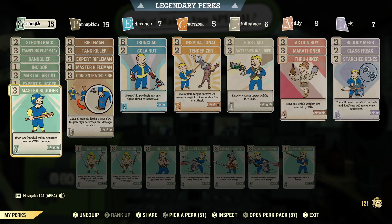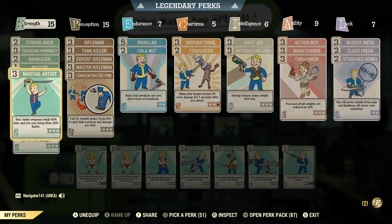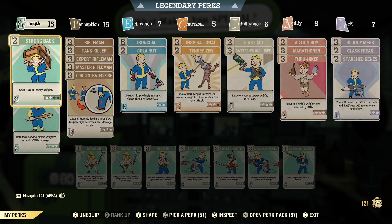Because I'm using the Molrat Bat, which is a two-handed melee weapon, I'm going to want to have on perks like Master Slugger and Expert Slugger. But because of my Strength, I kind of have to have a lot of perks on that help me with my weight. Let me start at the top here and we'll go down the list. Strong Back — I have this on just to kind of help me with picking up stuff after the boss battle.